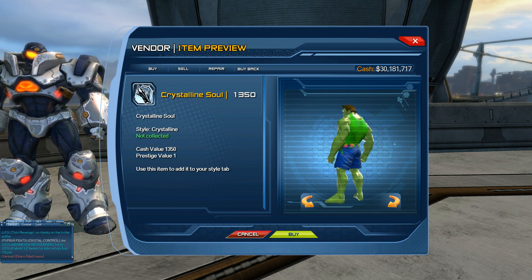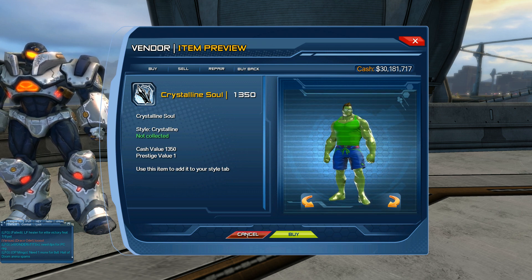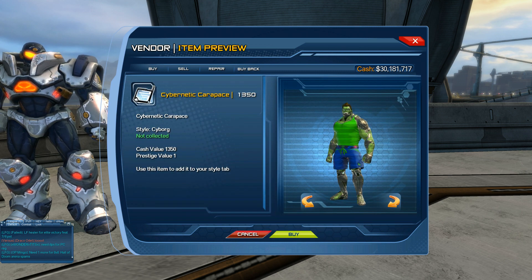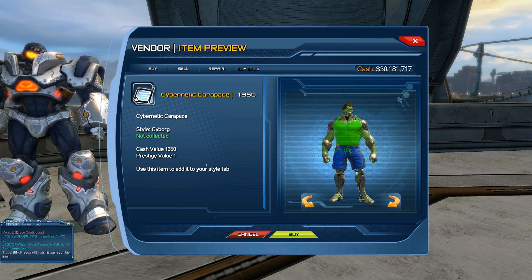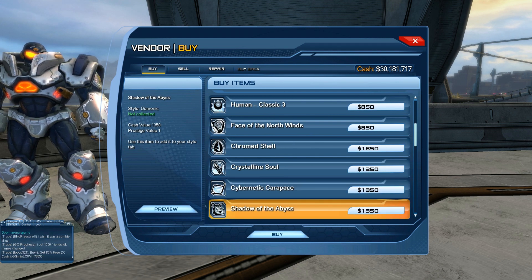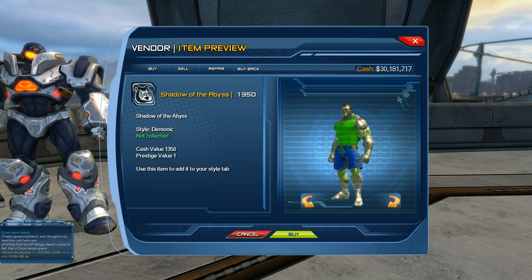Then we have Crystalline Soul, which is more of a crystal, plasticky-looking skin. Then we have the Cybernetic Carapace at 1350 Cash — this is more like a cyborg-zombie type skin, kind of looks half zombie half cyborg. And then we have Shadow of the Abyss, also 1350 Cash, which is kind of like a demonic cyborg sort of skin.